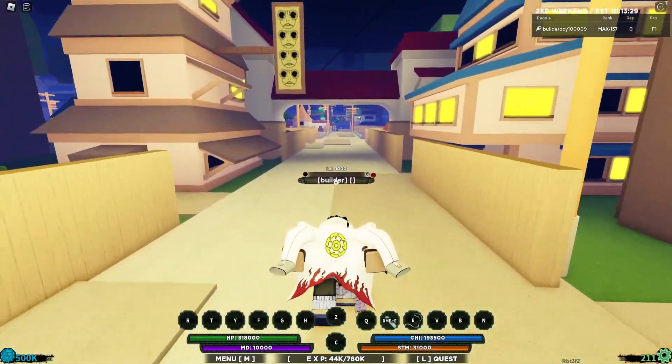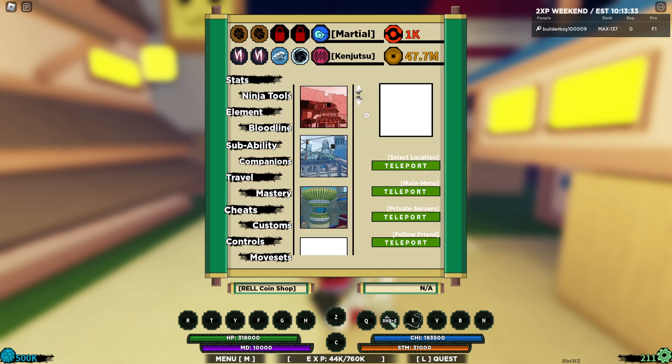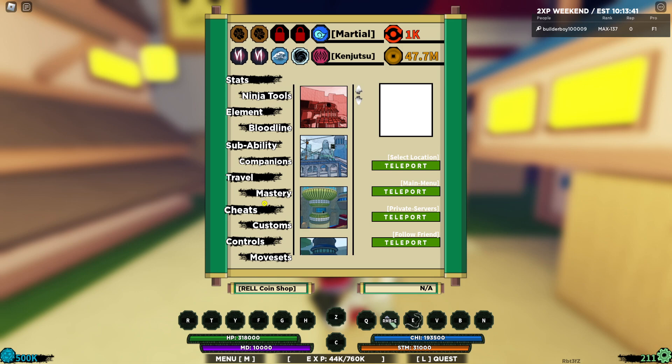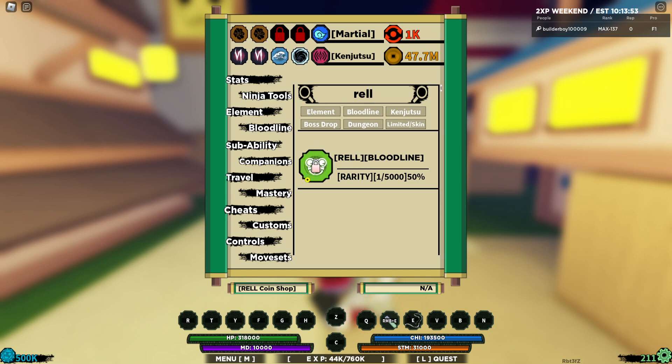I'll be quick in this video. If you want to get the new stuff, you have to spin for it. The codes I showed you earlier give 500 spins each and some raw coins. Use those codes separately — especially if you don't have the storage upgrade, because you won't be able to hold around 1000 spins. Watch out for that.